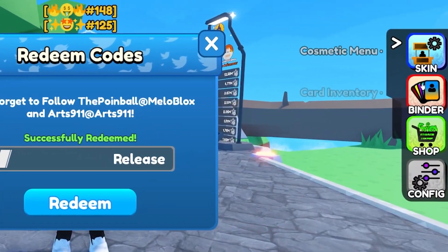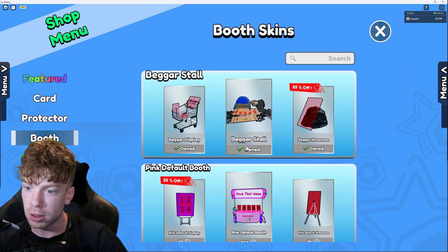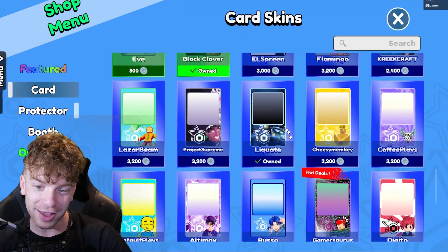That's actually more fame coins than you usually get for your daily reward. By the way, guys, fame coins can literally be used in the shop right here. You can buy card protectors, booths, and other types of skins. You can even save up and get this gorgeous Loquate card skin — please use it, please.